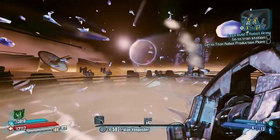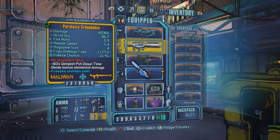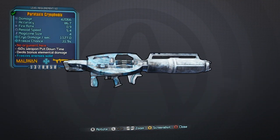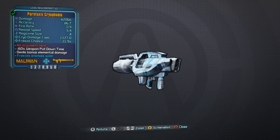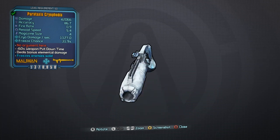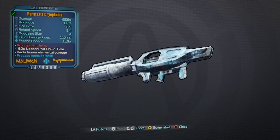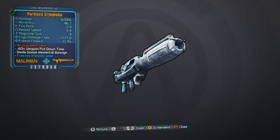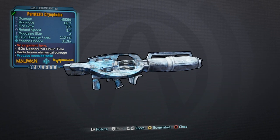Like the Pyrophobia, this gun fires a single projectile that explodes multiple times along its flight path until it actually runs into something. Depending on the prefix and the parts this thing spawns with, it will determine the base damage. At level 50, you can expect the base damage to be somewhere in the 40,000 to 50,000 range, accuracy around 85 to 90 percent, and fire rate around 0.9 to 1.1 or 1.2 seconds.